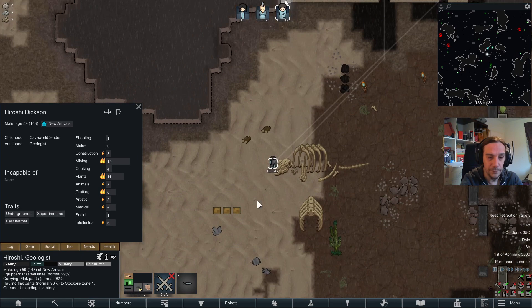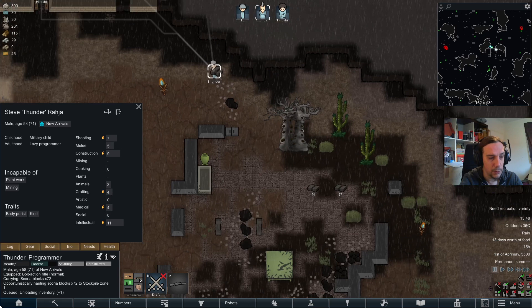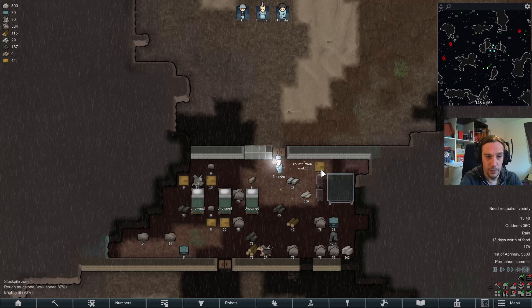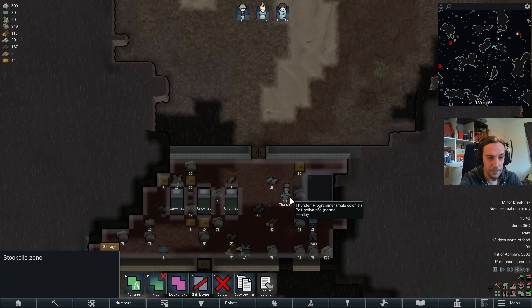Next I want Thunder to deconstruct that scoria thing. Let's drop down a nice little table and a couple of stools, made out of scoria. This way we're going to have at least a shelter above our heads for today, and if I manage to get it done — even a table to eat from tomorrow.